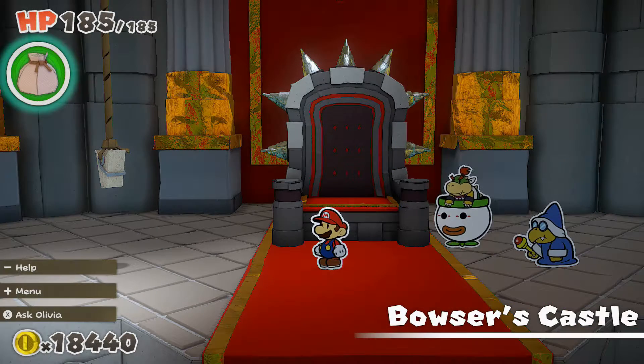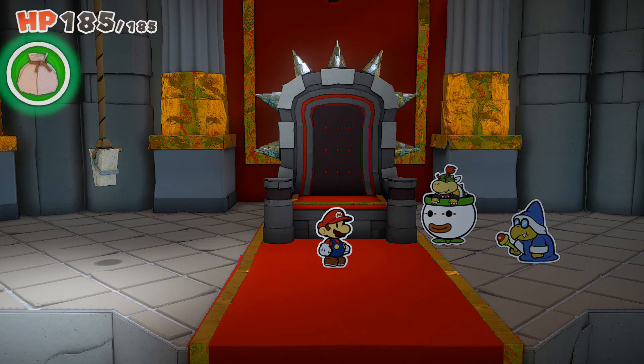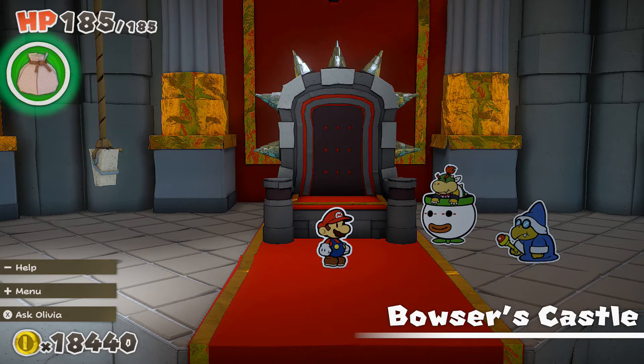Hey there, Proxians, this is Proxify, and welcome back to another episode of Paper Mario and the Origami King. If you missed the last episode, we took care of the Paper Mistake Buzzy Beetle and the Scissors boss, which was our main objective inside Bowser's Castle. We rescued Bowser, and now we're making our way to the supply closet. I believe Bowser is going to be our last partner in Origami King.